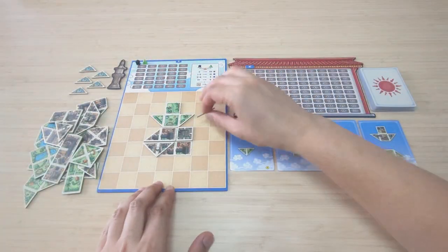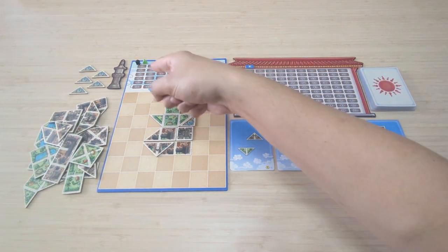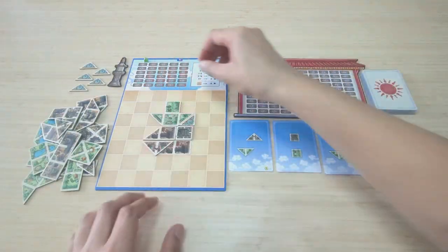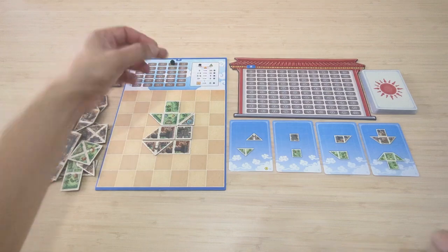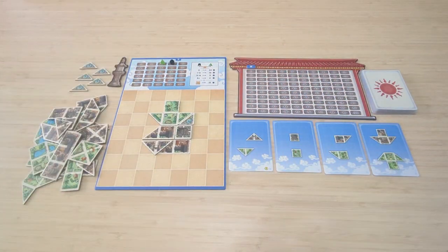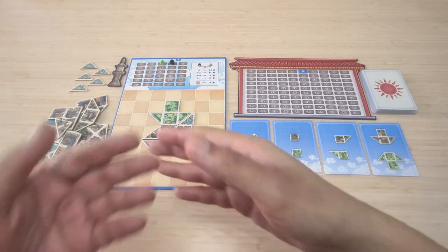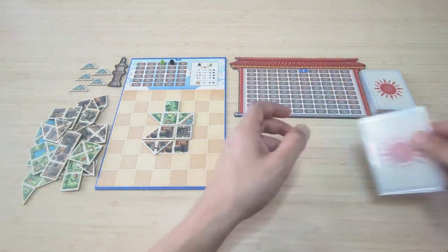At the end of each round, there will be a scoring phase. The players score points based on their city boards. The players will score for their largest rectangle or square, gaining one victory point per square. The players also adjust their green and black balance markers. For each green square, or half green and half fountain, the players increase their green marker by one step. For each black square, or half black and half fountain, the players increase their black marker by one step.